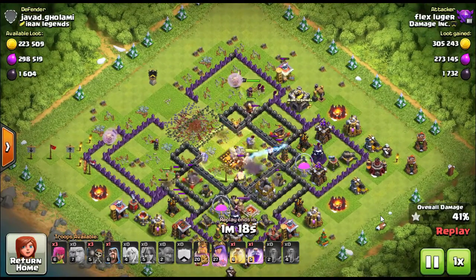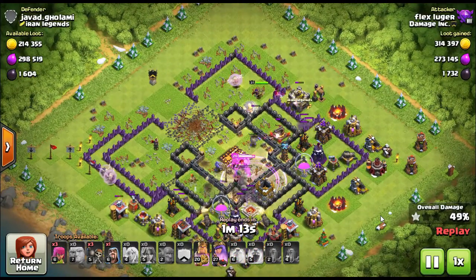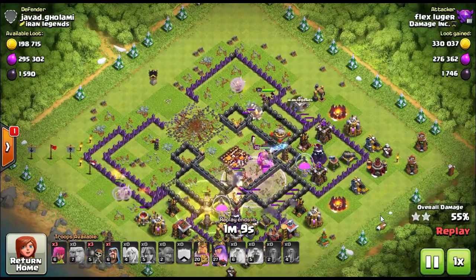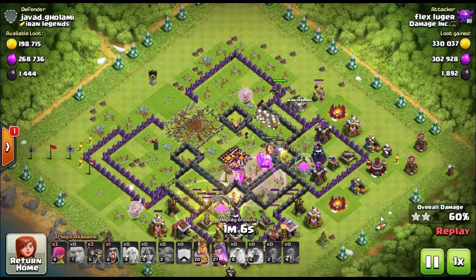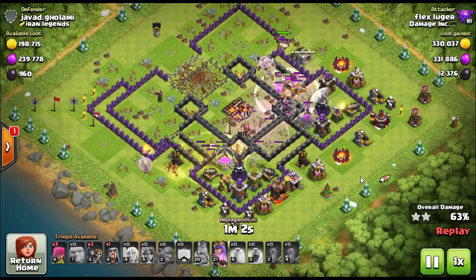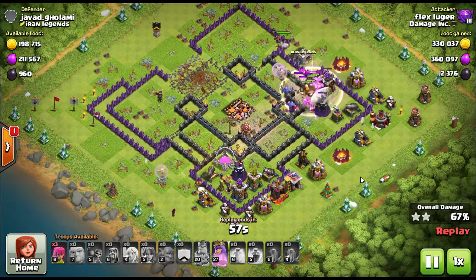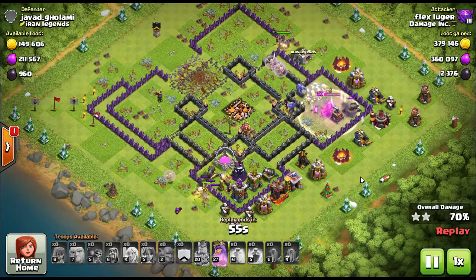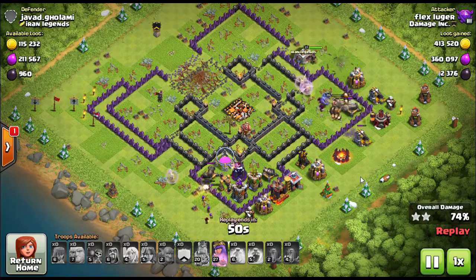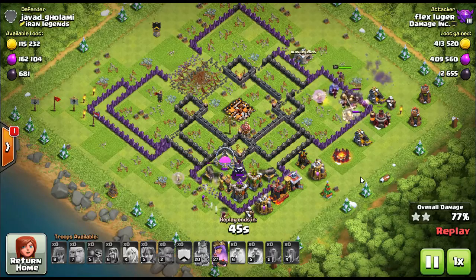You start off with the queen walk in one corner and the bowler walk in another corner — it doesn't matter which two corners. As they start to clean out those two corners, you put the clan castle in. If you're Town Hall 9, your clan castle has bowlers. If you're Town Hall 10, your clan castle has giants — about six or seven giants. You put them all together right in the middle, followed up with wizards, the king, and all the valkyries.